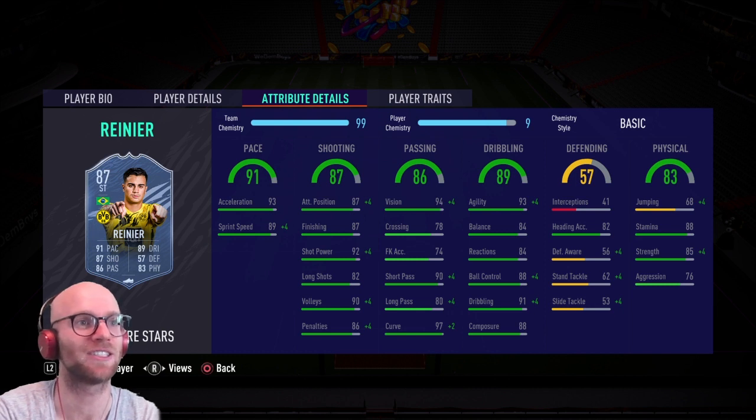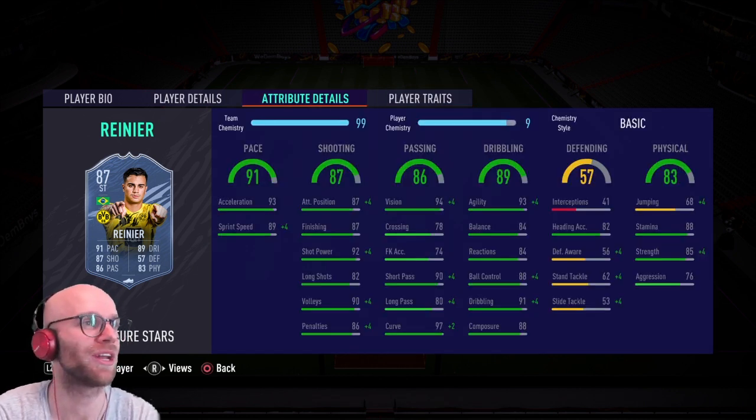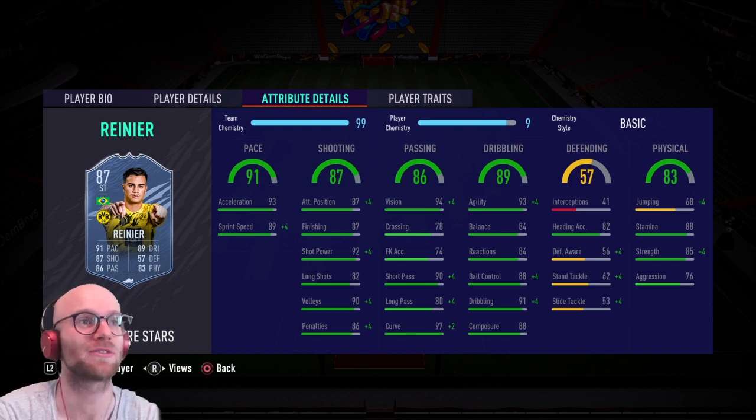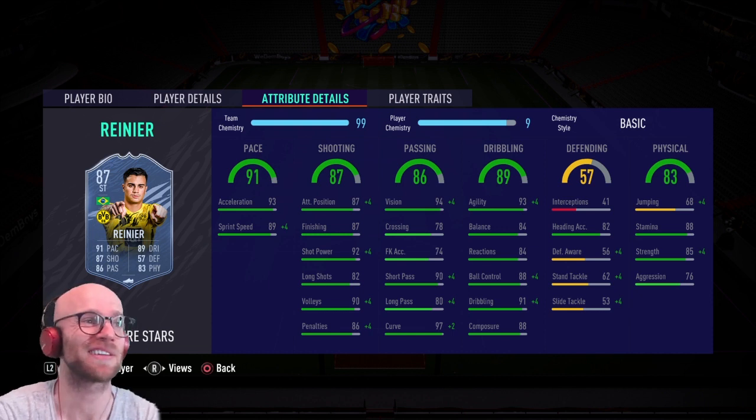94 vision and 90 short passing is fantastic, 80 long pass and 78 crossing are a little low. His physicals are okay — 88 stamina, 85 strength is very good, and 76 aggression is medium. For player traits he does have the flare trait but no outside foot shot and no finesse shot trait. Is this upgrade worth it? I think so — it's a plus two in pace and dribbling and a plus three shooting boost over the 85-rated card. The 85 already looks very good, but the 87 looks like an absolute beast.